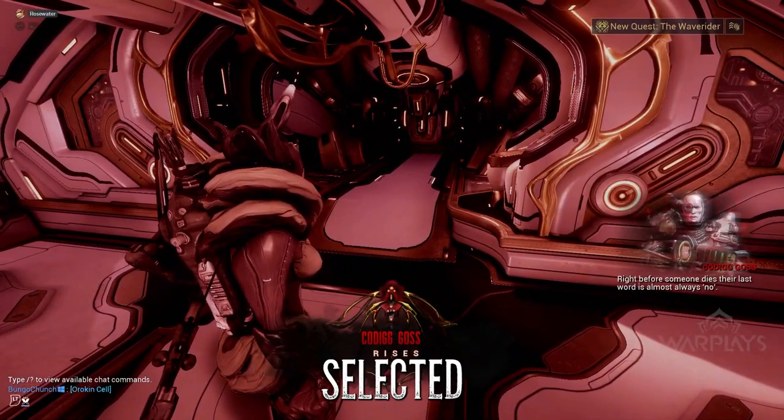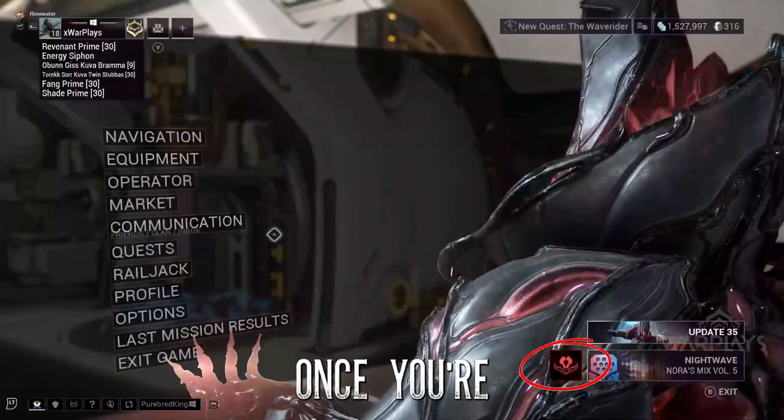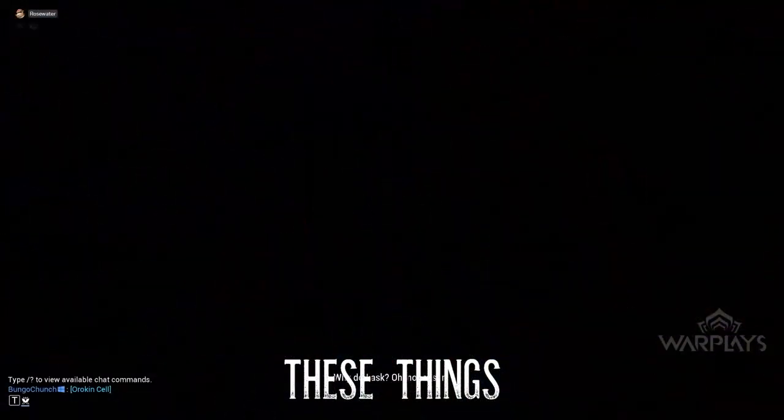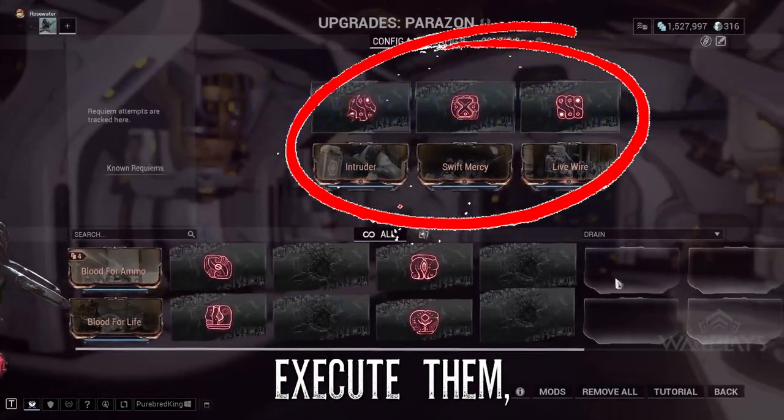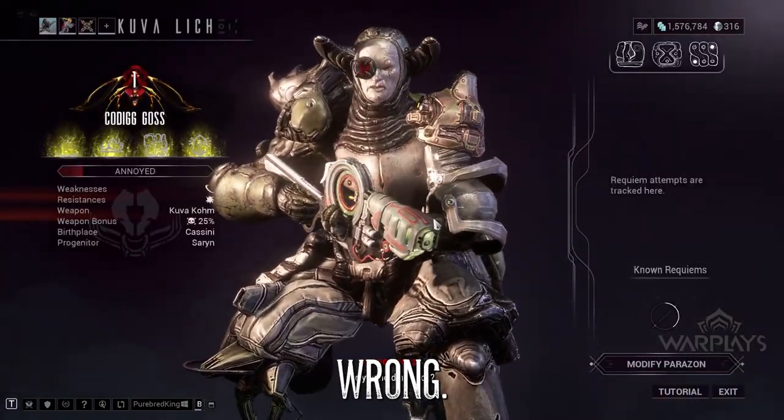After you've selected your weapon and you're ready to go, you will get this guy show up on your screen. Once you're there, make sure you change these things here. That way when you execute them, you can actually get it right or wrong, and this way you'll know. If you get it wrong, change it.